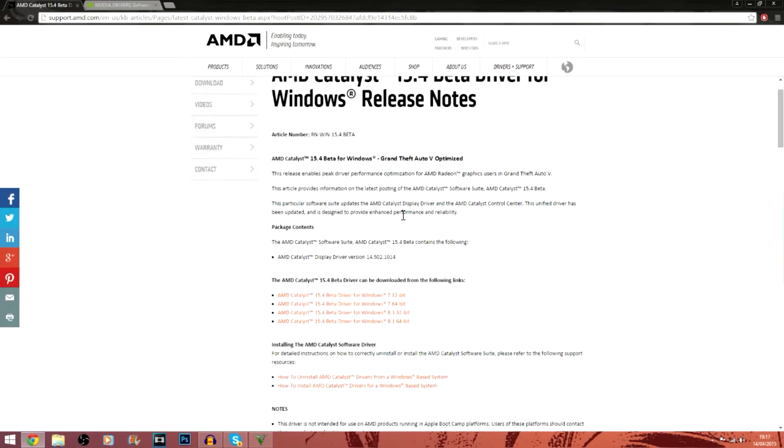If you have an AMD card, you want to scroll down to here and you should see these four orange options. These are like Windows 7 32-bit, Windows 7 64-bit, Windows 8.1 32-bit, and so on.